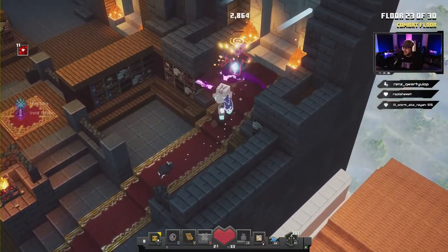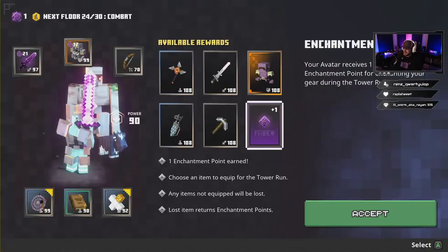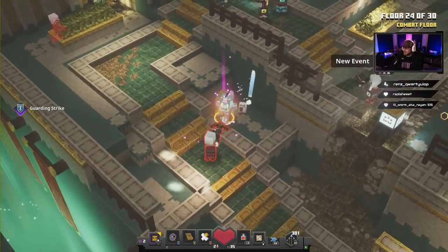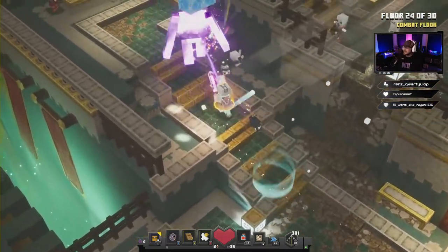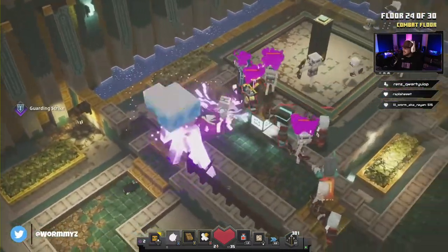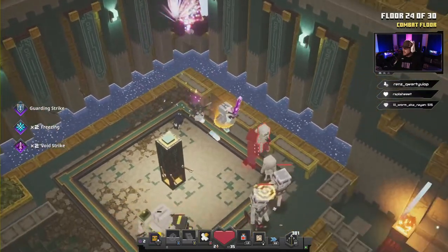Round 23 is by far the hardest round on this whole tower. Once you get through 23, everything else should just fall in line. We're not gonna take anything — just keep doing enchant points for the rest of it. Watch out for those icebergs — don't let them drop on your head, they'll knock you out.